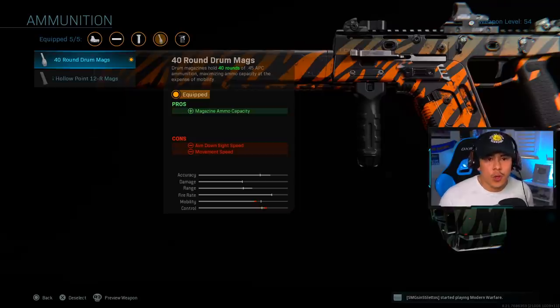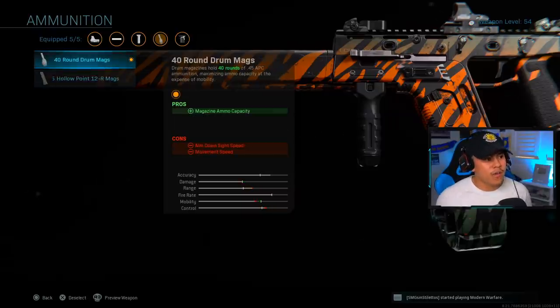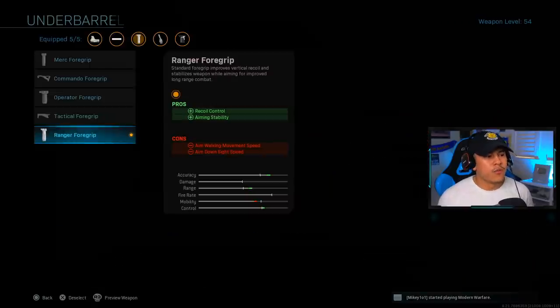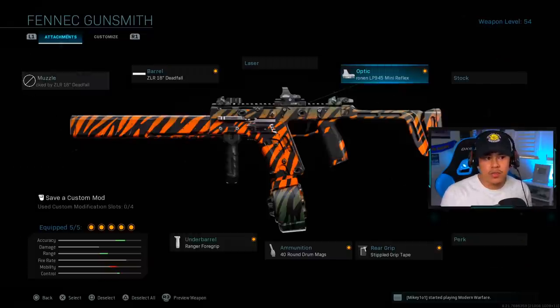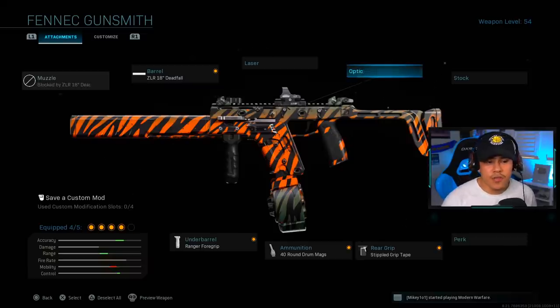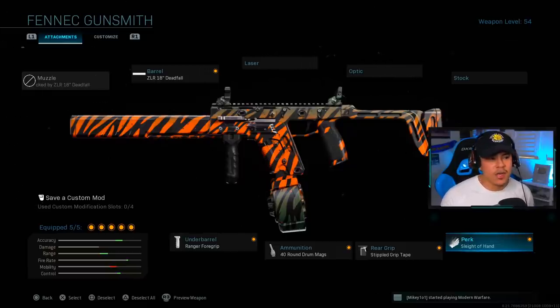For the ammunition, run the 40-round drum mags — you'd be foolish to use the 25-round or 12-round mags. Yes, the damage, ADS speed, and movement speed bonuses on the smaller mags are nice, but practically speaking you need those rounds because you have to be extremely accurate with this gun. For the last attachment, the Ranger foregrip is definitively the best underbarrel choice as we proved earlier. As an option, if you can tolerate the iron sights, drop the optic and run Sleight of Hand instead to address the slow reload.